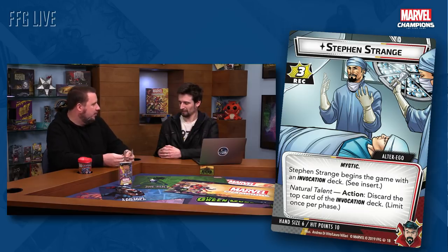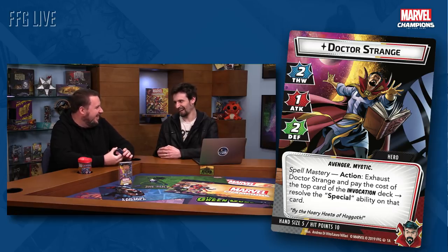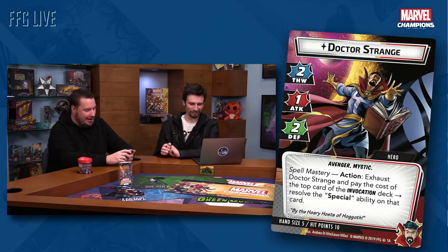On the Doctor Strange hero side, he is two thwart, one attack, two defense. He's an Avenger and Mystic trait hero. He has a Spell Mastery action: exhaust Doctor Strange and pay the cost of the top card of the invocation deck to resolve the special ability on that card. We were pretty excited to bring the special keyword back — that was introduced in the core set with Black Panther. Special is a bold trigger word like action or interrupt, but it works differently in every case.